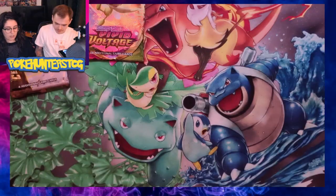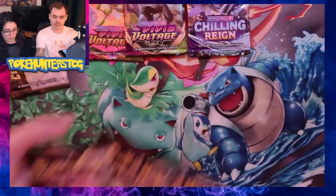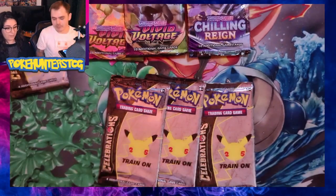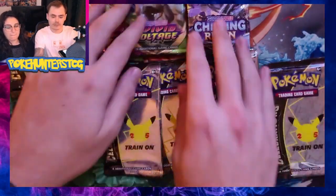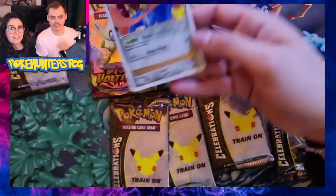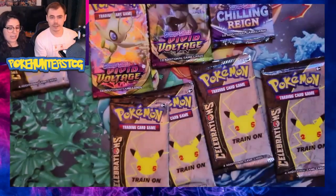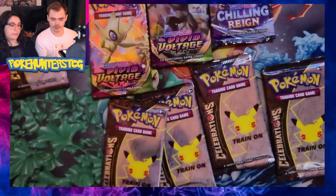And then in this one, you get another Vivid Voltage, a Chilling Rain pack, and the fact it's inevitably got something sick in it because they did drop it on the floor. You also get a Zation Promo here — which is a very cool, very shiny promo. And then an Ego Guard.